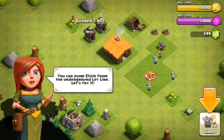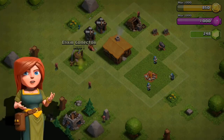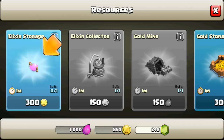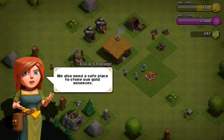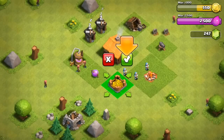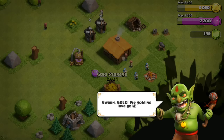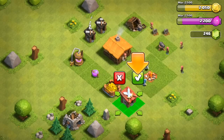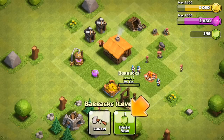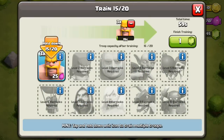We're gonna have to buy an elixir pump, then I'm gonna gem it just one gem, then buy the elixir storage, finish that, and then buy the gold storage. The goblins are here — they love gold and loot. We're just gonna finish that and train some barbarians for a simple raid.